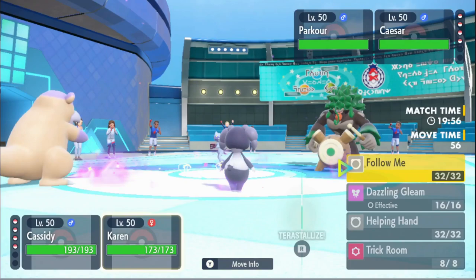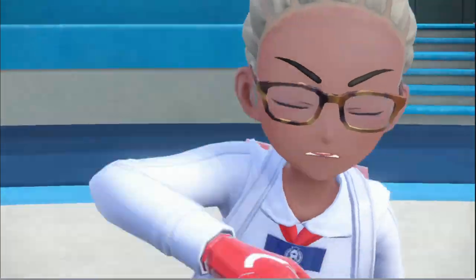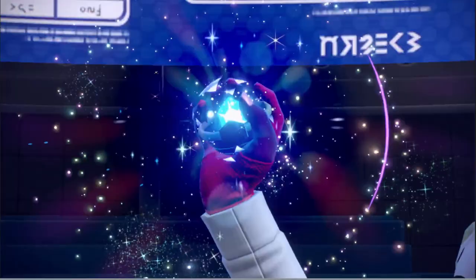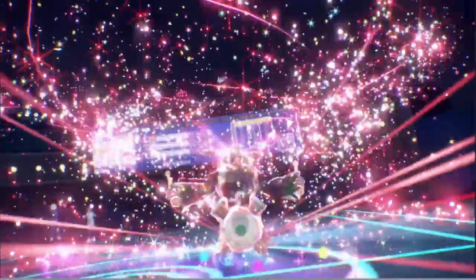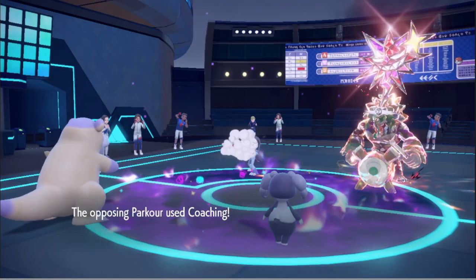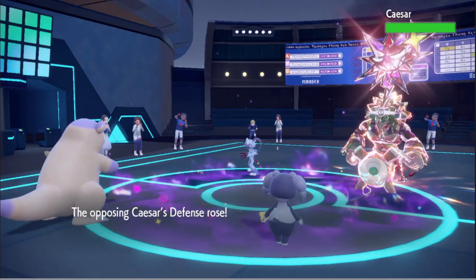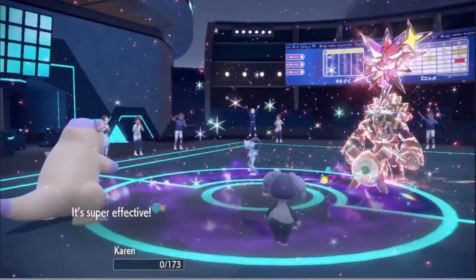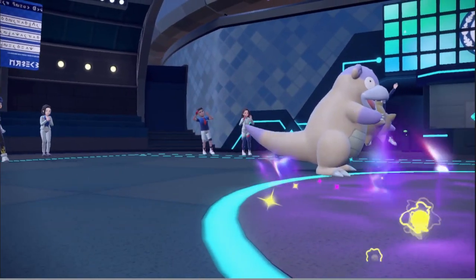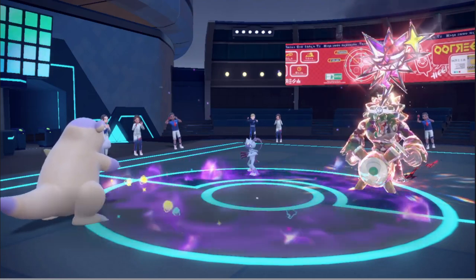I'm gonna go for the Expanding Force right off the bat. He's tera dark on rillaboom — imagine running tera dark on your rillaboom, that's absolutely crazy. We didn't get the Quick Draw activations, which is kind of nuts. Dark Tera Rillaboom is what I end up matching into — okay, that's cool, fantastic.